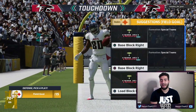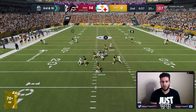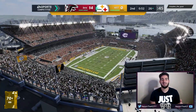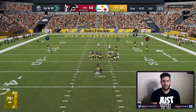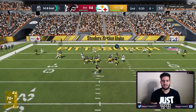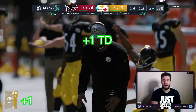I need Stefon Diggs to burn his defender. We're going to pass it — R1, that should be open. James Washington, come on, take off — he's just way too slow. Nice gain of yards. We got to score on this drive. Triangle is going to be open — possession catch — just play it safe. Good catch by Andre Johnson.